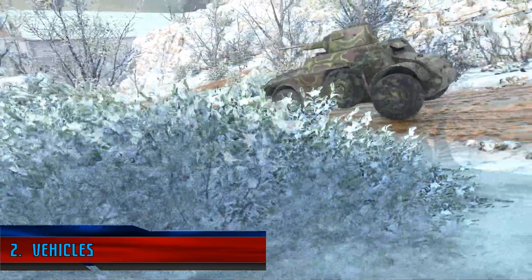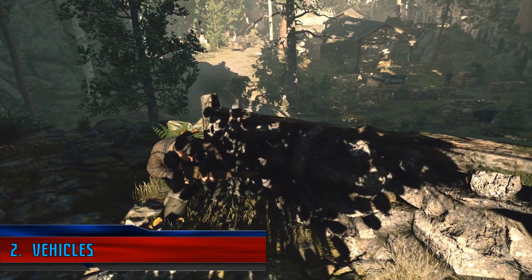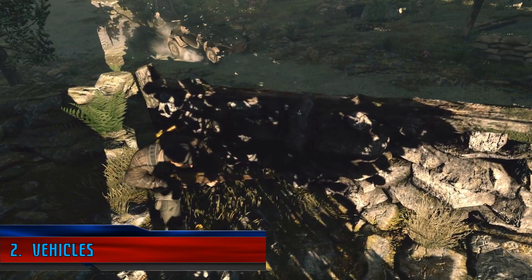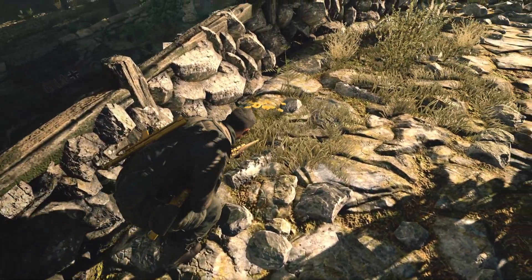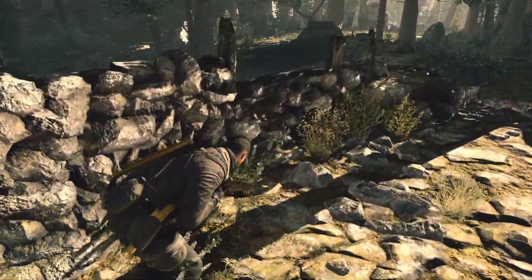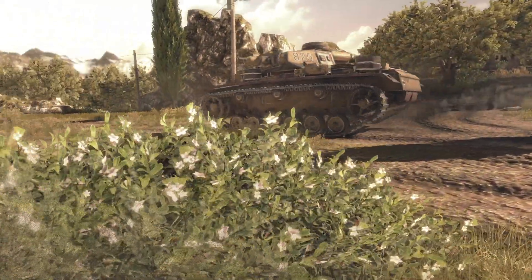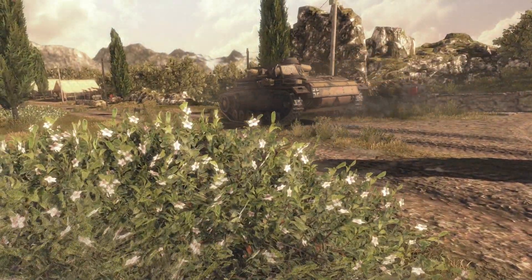Next up, Vehicles. Now Sniper Elite 4 has several different armoured vehicles in the game, including the Italian AB-41, a German half-track, and an armoured car. But of all the vehicles in Sniper Elite 4, it only includes one type of tank, the Panzer 3. Every single tank we see in Sniper Elite 4, including the DLC, is a Panzer 3.